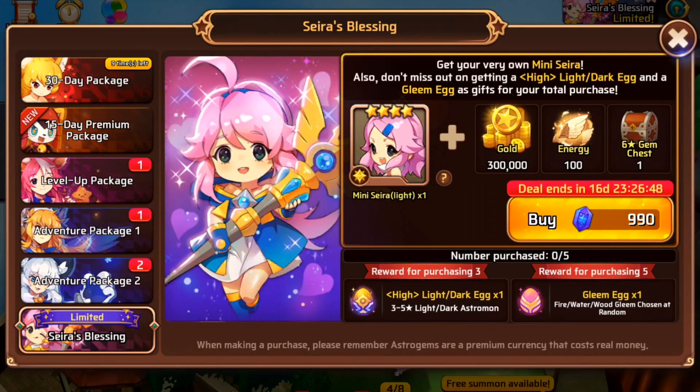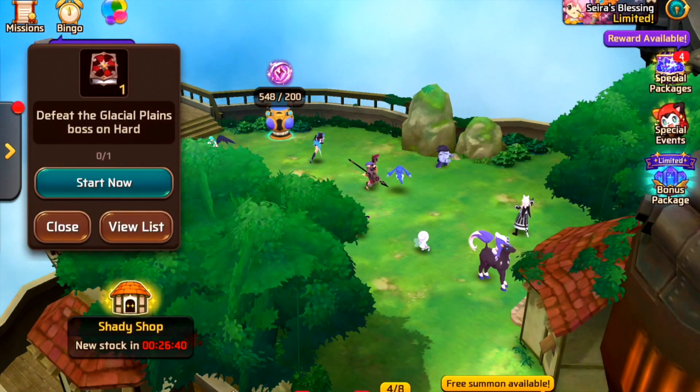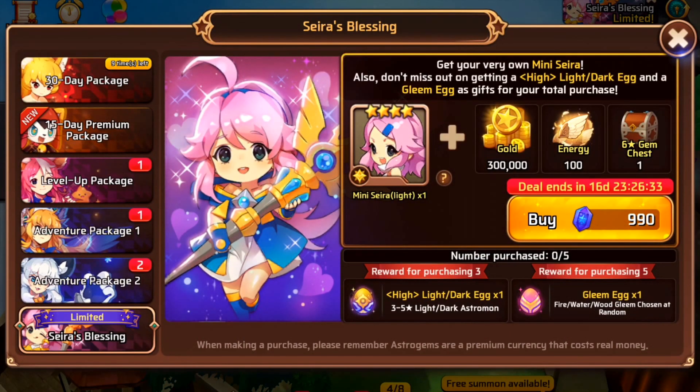MSL has built several ways into the game to get the mini Sierras. On the home screen in the top right, you'll see Sierra's Blessing Limited. That takes you to Sierra's Blessing where you can spin astro gems to purchase the Sierra. If you purchase three, you get the highlight dark egg; if you purchase five, you get a clean egg.